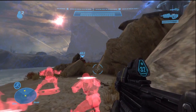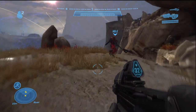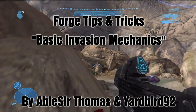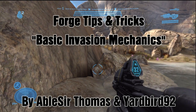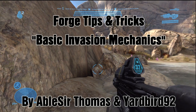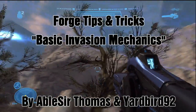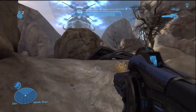Hello, and welcome to the Halo Forge Epidemic. This is Abel Sir Thomas and Yardbird92. We're here with the newest installation of Forge Tips and Tricks, and this is called Invasion Mechanics. Here we are starting out on Spire, and basically in Invasion Mechanics, we're going to break down what makes Invasion Maps play like Invasion Maps, and help you Forgers out there create maps that play much like matchmaking and have that great Invasion feel. Oakley's already showed you how to do aesthetics and some labels, so we're going to show you how to get that great feel down.